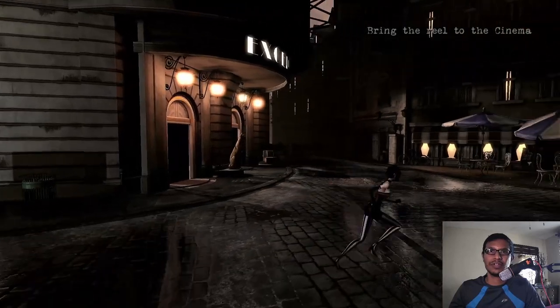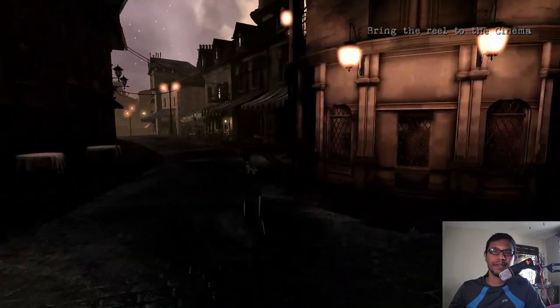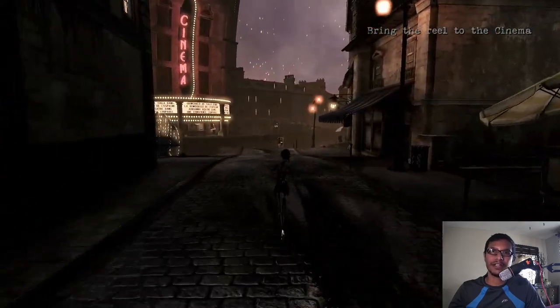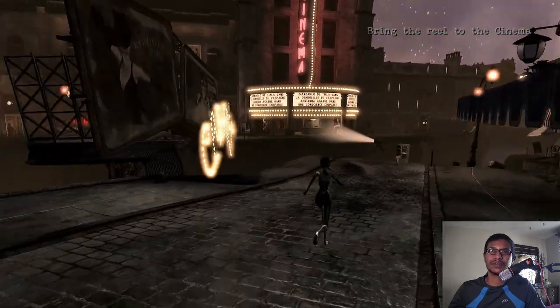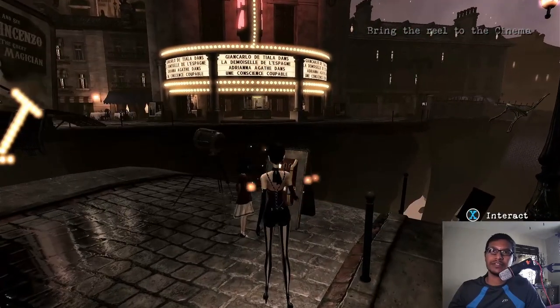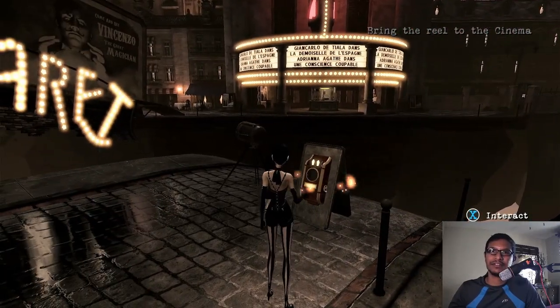Now you should have enough luminaries. I'll show you how to cross the bridge and get the frame reels to the cinema. Interact with it and give it three luminaries.